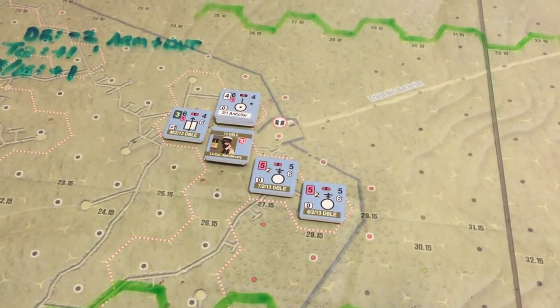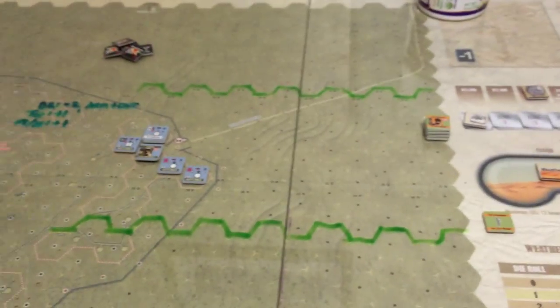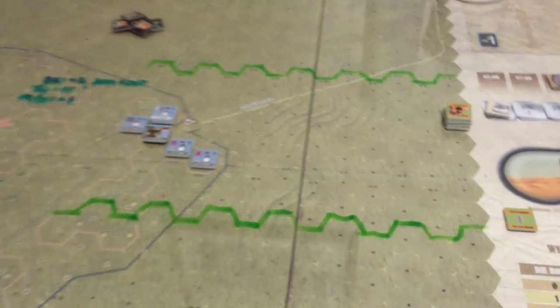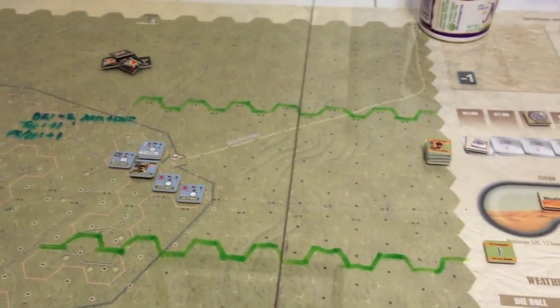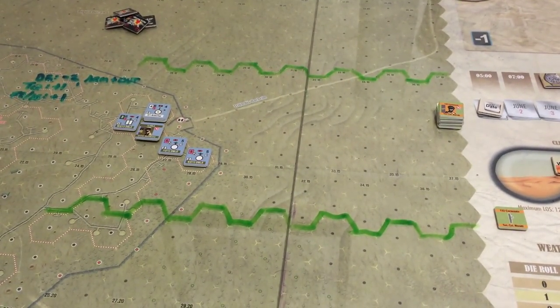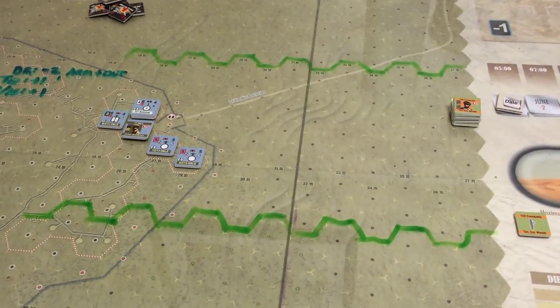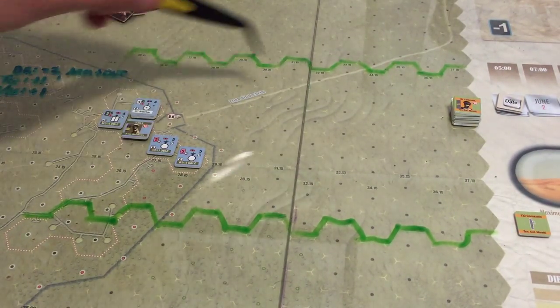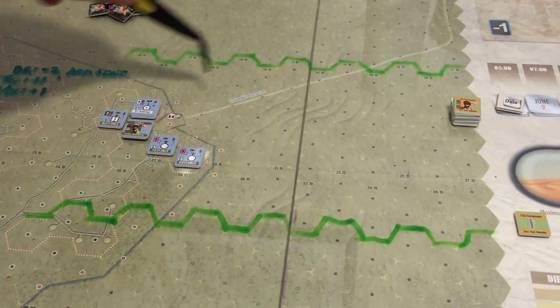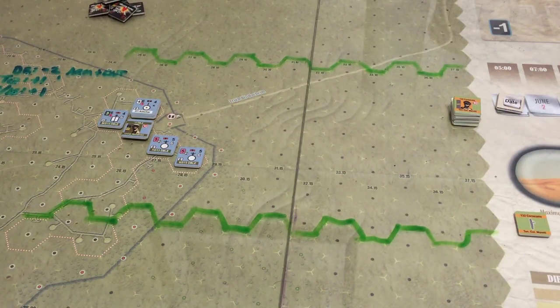I'll zoom out to get a larger look at the board. You can see I've demarcated the training scenario area — scenario one limits you to a very small section of the map. The main thing is the road here — the Bir Hakeim road. Here is where the Italians are moving in. This is actually the historical attack conducted by the Italians on May 27, 1942.